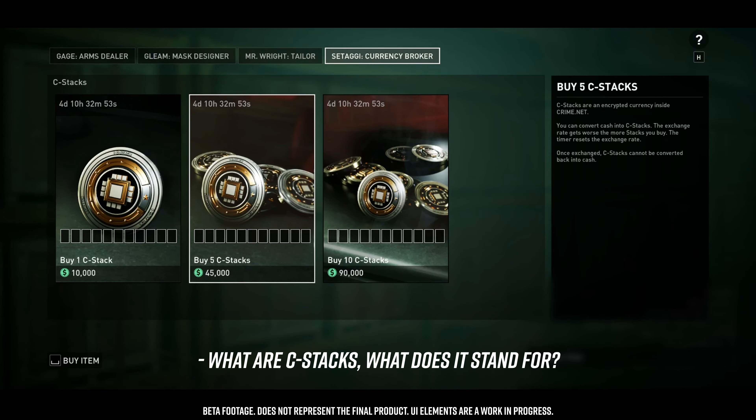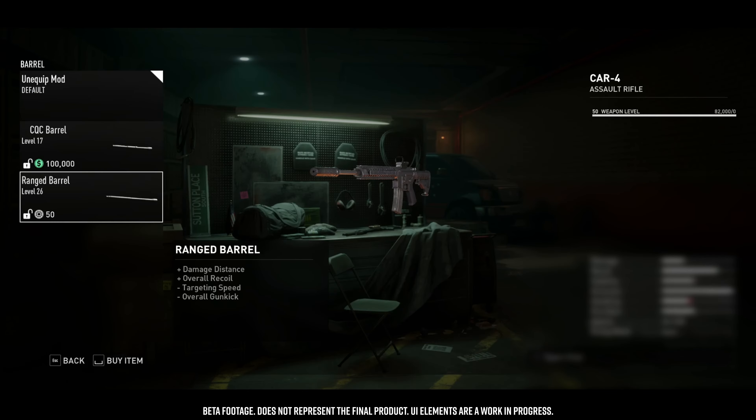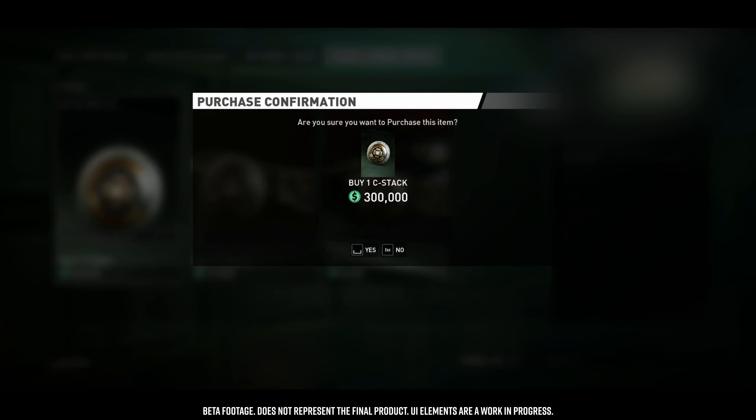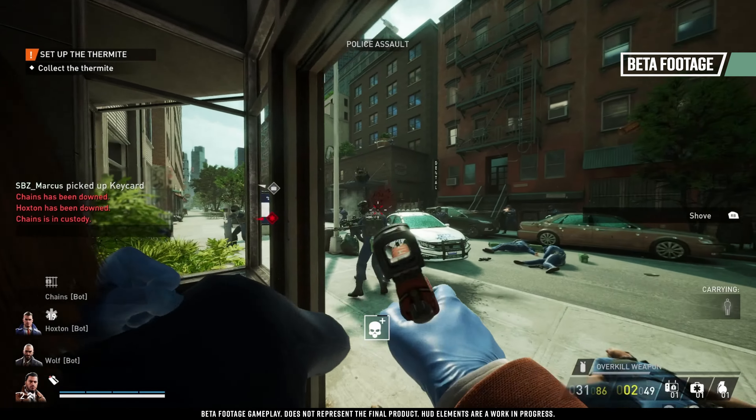My name is Charlie Cerkarski and I'm the senior game economy designer here at Starbreeze. C-Stacks stands for CrimeNet Stacks — it's a slightly obscure crypto-like currency associated with CrimeNet. You can use C-Stacks to buy specific items we decide on, such as high-end weapons, cosmetics, and the final upgrade levels of weapons. There's a vendor in-game that lets you trade cash for C-Stacks. The more cash you trade, the more expensive each subsequent trade gets, and that resets every week. C-Stacks are not a premium currency — the only way to earn them is from cash you get by playing. There's no real money connection to them.